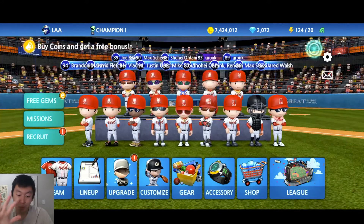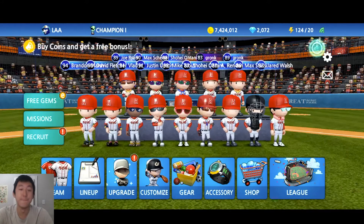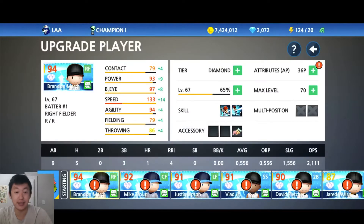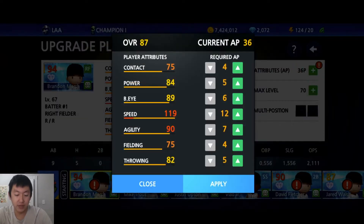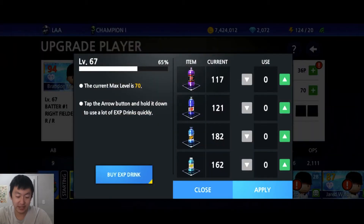Today we're focusing on the coins. Take a look at the coins — 7.4 million in the bag, with an option to buy some more if we need to. 2,000 gems just in case. But we're going to focus on the upgrade tab here. I have a ton of these attribute points to use up, these EXP drinks. We're going to push these to the max. These players are going to be juiced up.